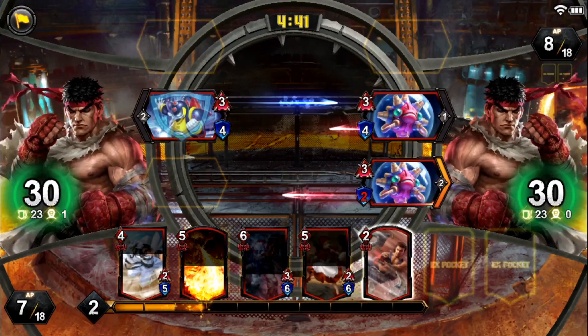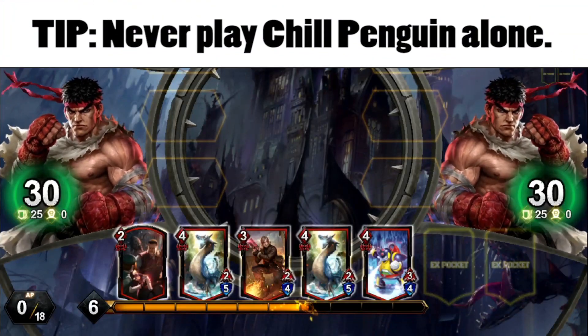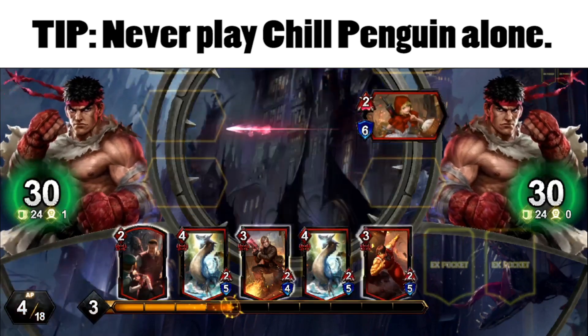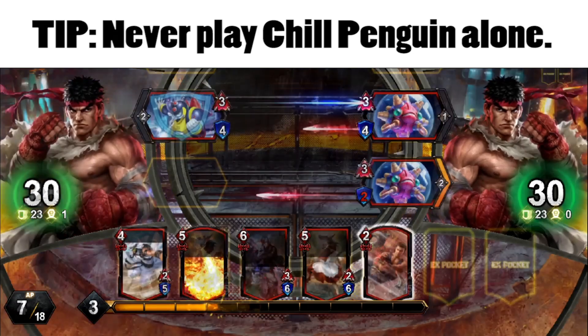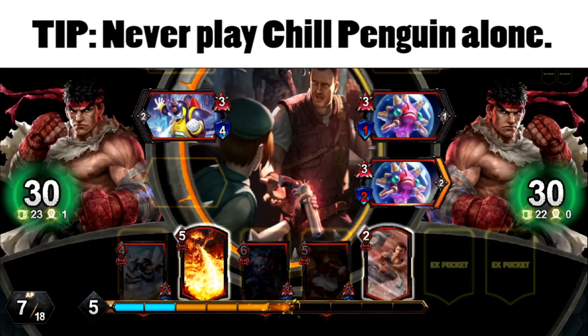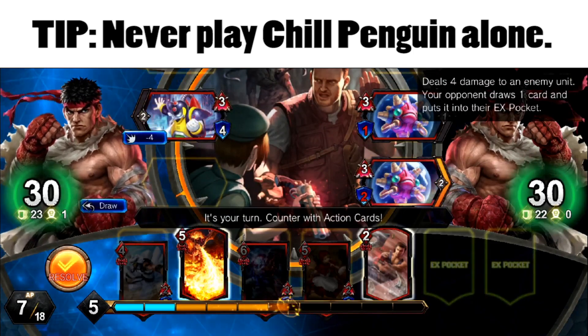But Chill Penguin can't do it alone. If you stick a Chill Penguin out on the board without another unit to provide a near instant shield, he's at risk for being destroyed by direct damage or action cards. So make sure you use the buddy system and get him to level 2 right after you play him.